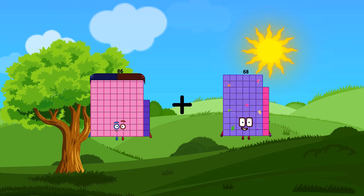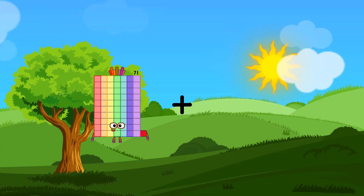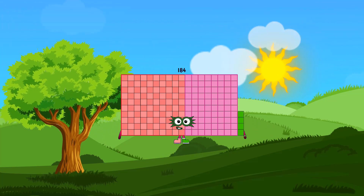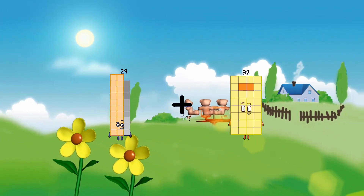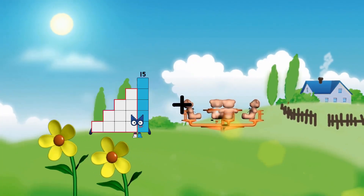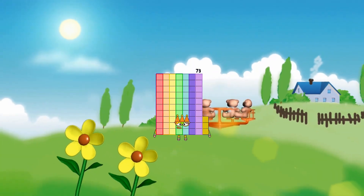86 plus 70 equals 156. 80 plus 70 plus 104 equals 104. 29 plus 28 equals 57. 27 plus 46 equals 73.